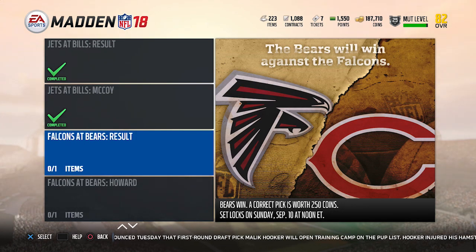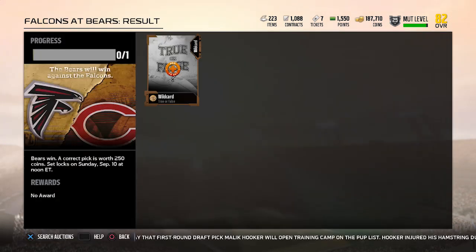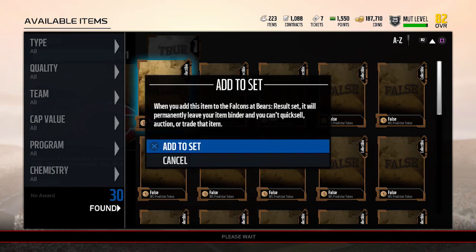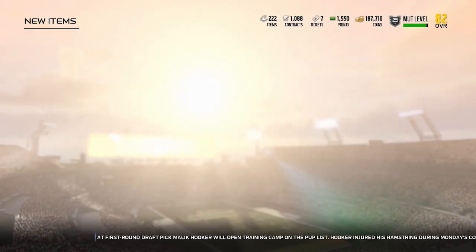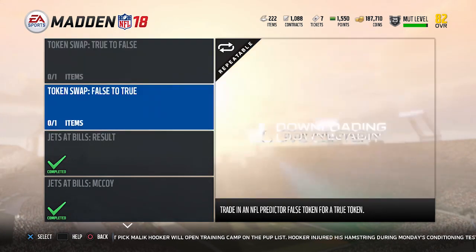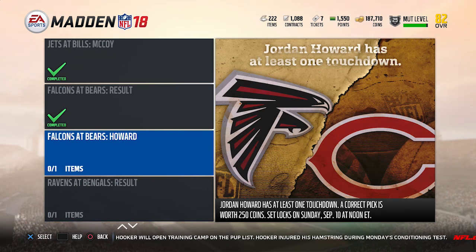Falcons at Bears result — this is Bears win. I think we've got to go false on this, because the Bears are not a very good team, at least not on paper. The Falcons look like a pretty good team; obviously they're coming off being in the Super Bowl as the NFC representative. They nearly blew out the Patriots if not for a monumental collapse in the second half. I still like them as one of the better teams in the NFL this season, and against the Bears in week one in Chicago, I think that should be a pretty easy win.